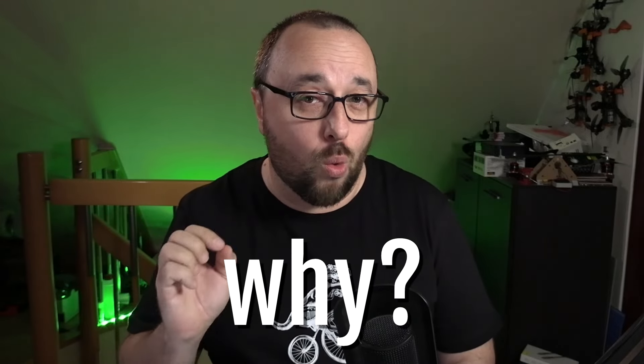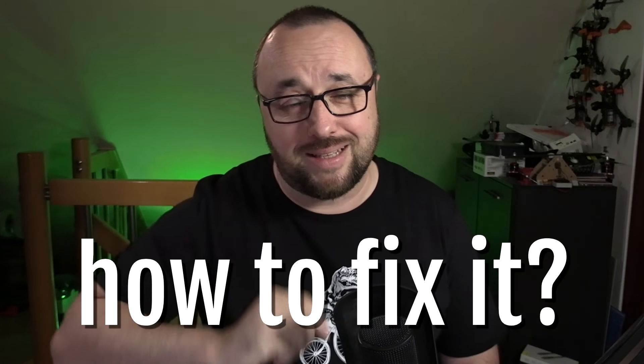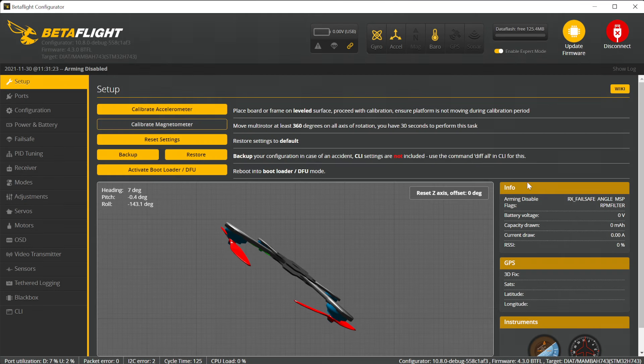Let's see how you can check why your Betaflight is not arming and what are the most obvious reasons why it's happening. It's actually pretty simple to find out what's going on because the information is available to you right when you connect to the Betaflight configurator and take a look at the setup tab in the info box. Here, under the arming disabled flags, you will get the list of all the reasons why arming was disabled.